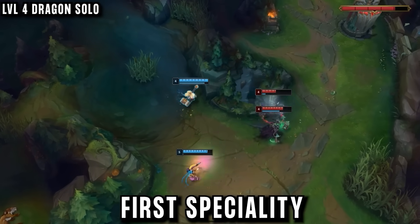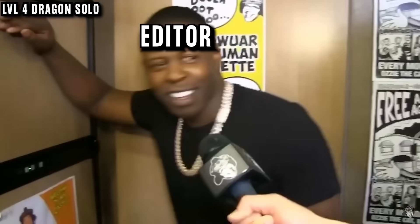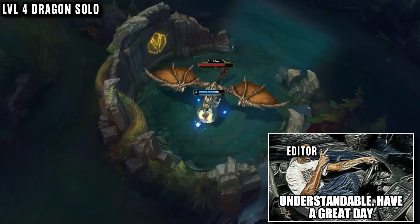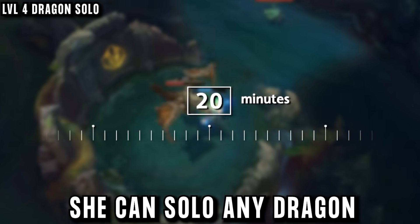Here's our player's first specialty: if he's able to get a kill early on and buy two Long Swords and a potion, he can solo the first Dragon — as long as it's Mountain Dragon. For this specific timing that's the only one he can kill by himself, chaining his abilities and the shield to block damage. However, later on in the game Poppy support can solo any dragon, especially once he buys some damage.